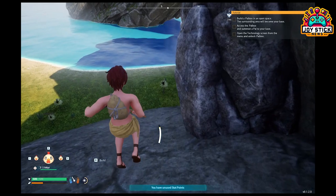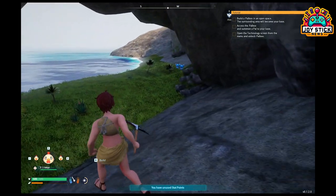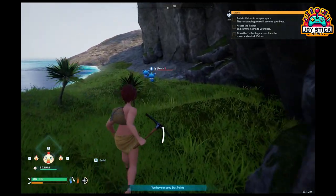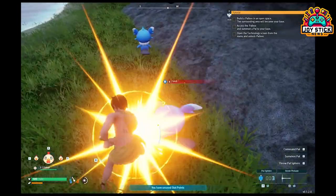Notice the plus icon next to the stamina option — click on that to increase your total stamina. Each click on the plus will incrementally increase your stamina capacity. This means you can run, climb, and fight for longer periods without running out of energy.